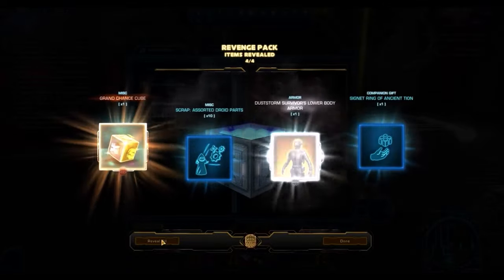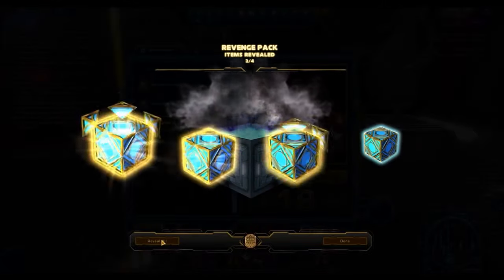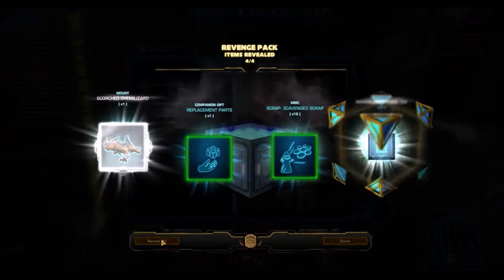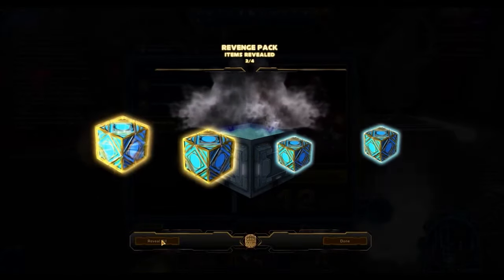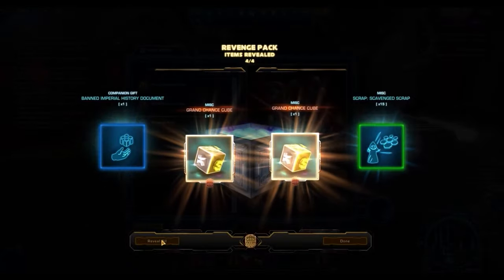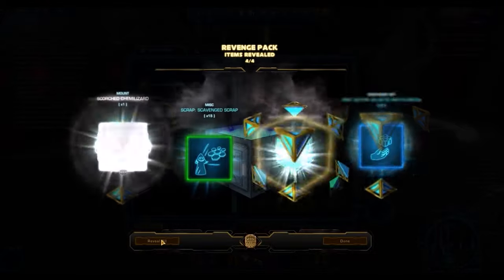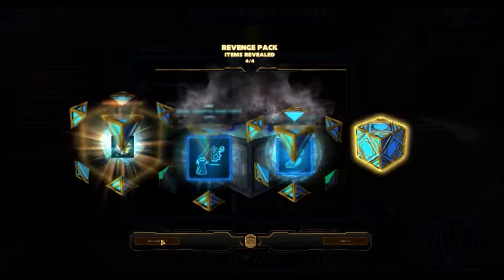It's not uncommon for maybe half these packs to just contain two grand chance cubes each. That's okay because I'm a proponent of grand chance cubes being a really awesome way to make credits. But in some cases it's better to actually have really good bronze items — think back to the battler packs. The battler packs are an example of a really amazing cartel pack, primarily because the grand chance cube drop rate isn't that big, but the bronze items like the nightlife operatives armor set are very good armor sets for making credits on the GTN or just wearing on your characters.